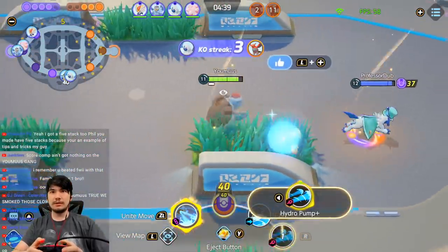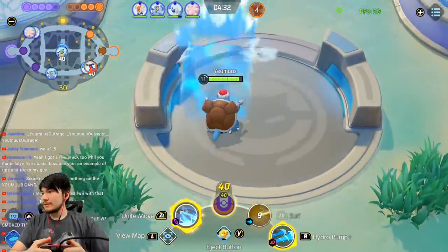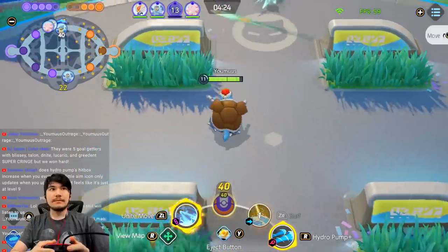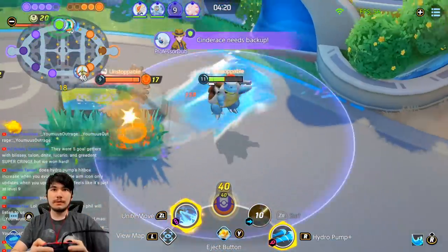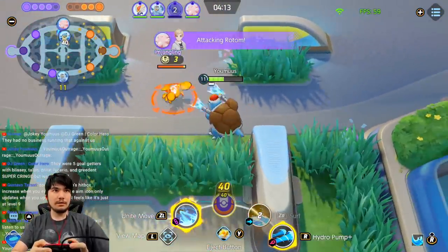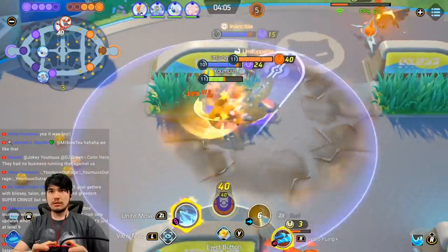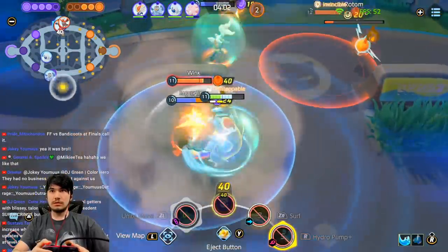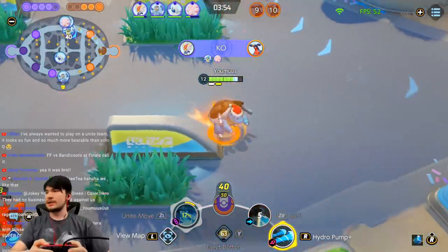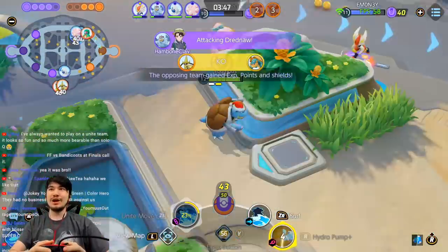Got him — no shot you're hitting me with that. Good stuff! Let's go, number 1.5! Score comp ain't nothing on the Yumus game. Welcome in! Yumus tag team, hold up — what's going on? Why is this bird running full away from me? This is a good Unite timer. Give me that! I'm the master of Blastoise. Eject FF versus Van, who's at finals — call it!